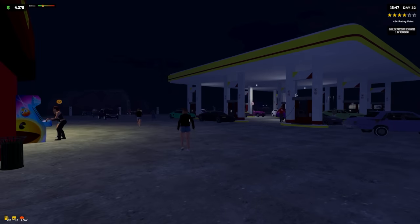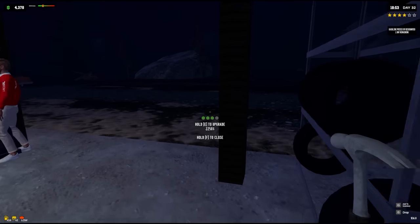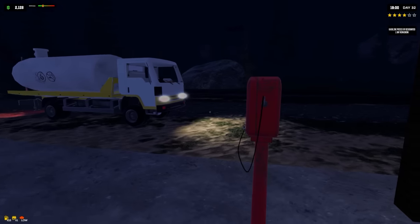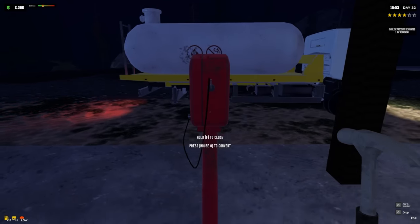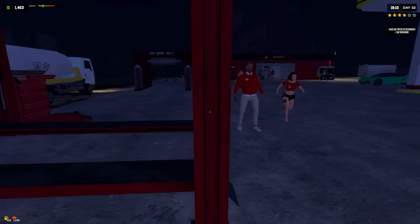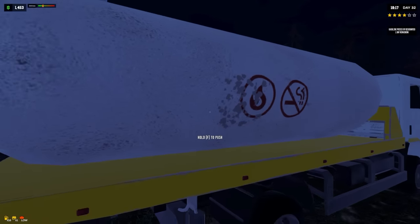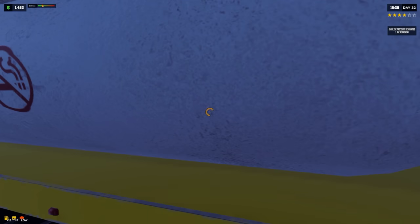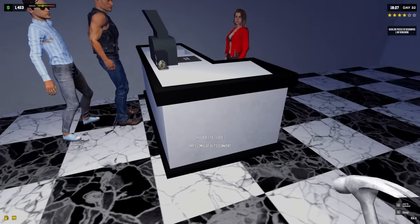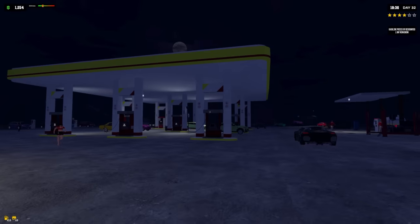For money upgrades, we need to upgrade the things that are actually making us money. Whatever we just upgraded will make more money. The automatic tire inflator — that'll also make us more money. We already upgraded this one to max but not this one, so maybe maxing that out will be next. These are making us some money. The gas pumps I think just make fueling faster.